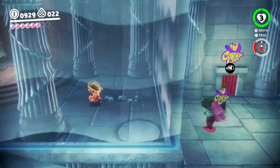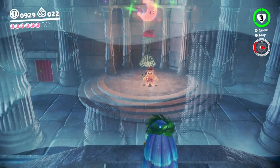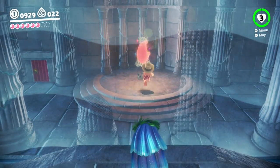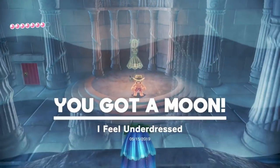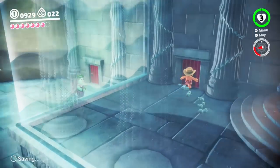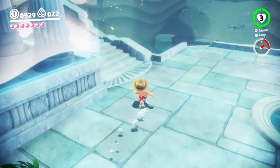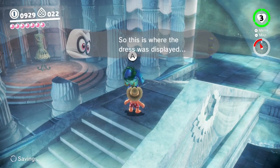That is why I got these ahead of time. Throw the hat on the lock lady dress pedestal and you'll get a moon. You'll also get another moon for wearing this ensemble - I'll show you that in the future. But for now let's just go on ahead here, going up the floors gradually. I had a good time, just enjoying the breeze on my skin.